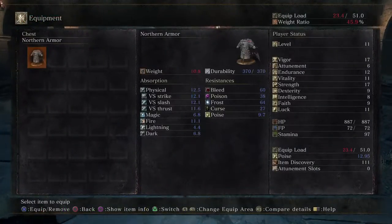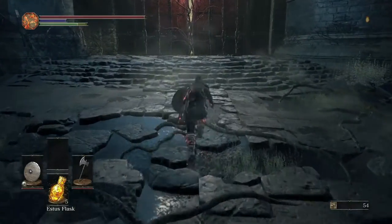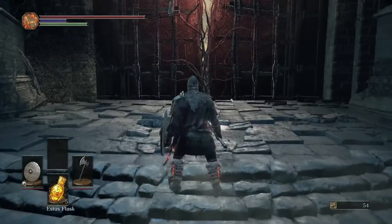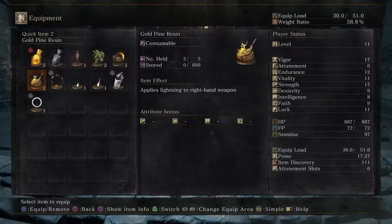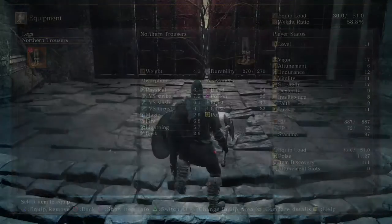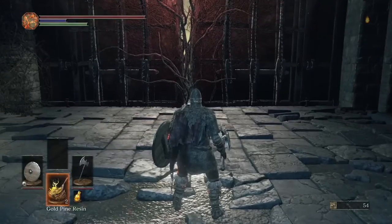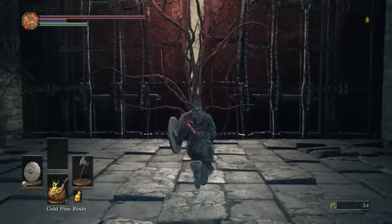Before we activate this boss, let me go ahead and equip all my armor. And that's a nice feature as well — being able to flip through your menus while you have this selected. Yeah, it really makes a difference. Looks like we're good to go, so let's go ahead and activate the boss.